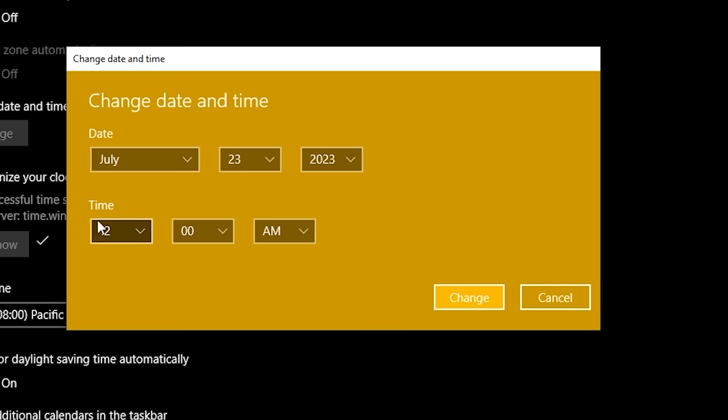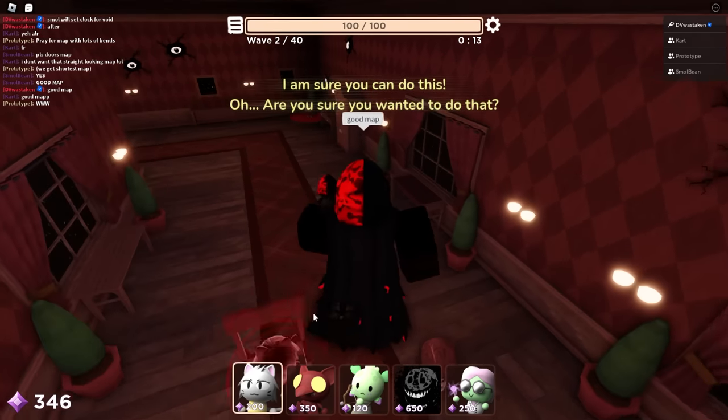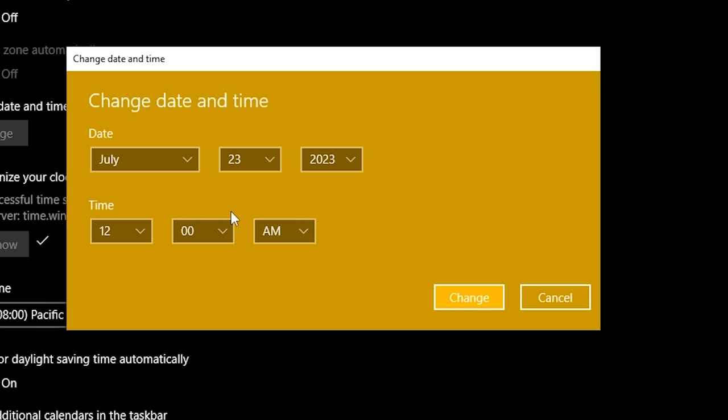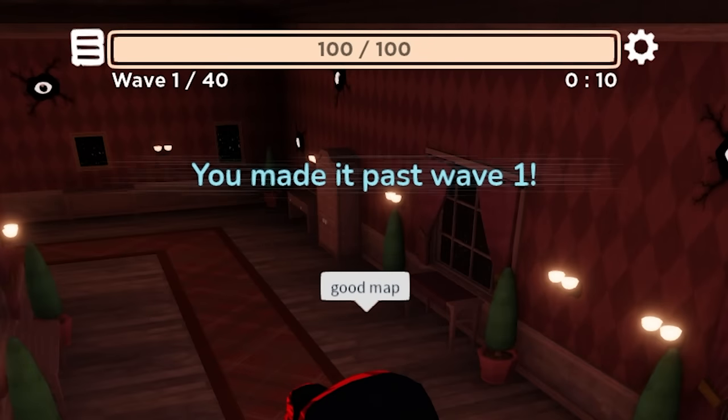Then you're going to change the minutes to zeros. After you do that, you're going to hear this like burn, clock kind of sound. Then the screen warnings and text should change to yellow, which is pretty easy to see during waves when it's talking to you. As you can see here it went from blue to yellow.